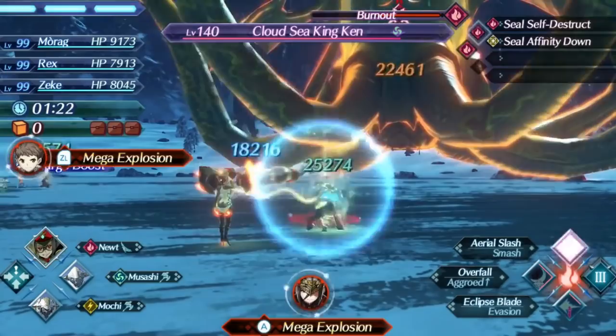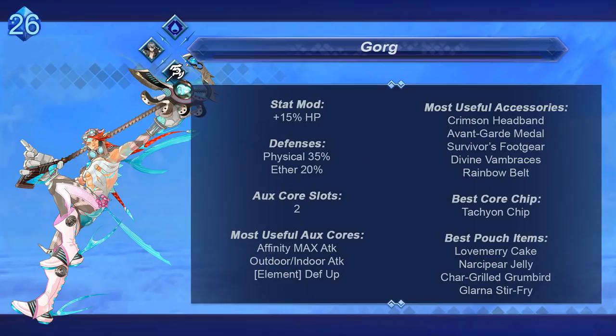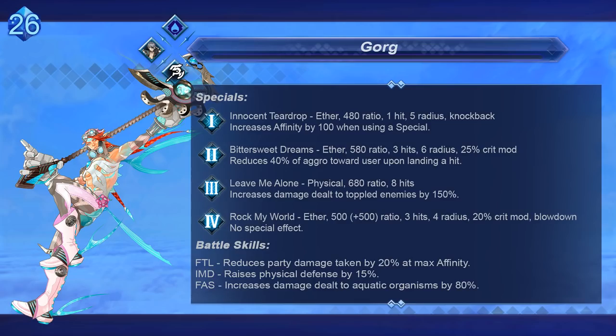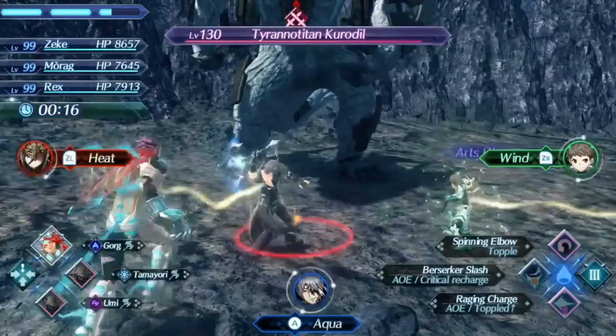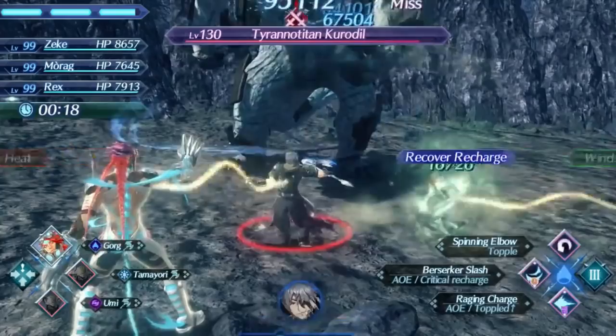And since we love blades thinking of party-wide damage reduction at max affinity, here we have Gorg. In addition to being a Jojo character, Gorg is one of the tankiest attack blades in the game and spreads that tankiness to his allies. Gorg's FTL ability reduces all party-wide damage taken by 20%, and there's no distance restriction on it. This makes it slightly more reliable than the Newt passive, and Gorg is a bit better as a blade outside of that. Being an axe-class blade, he can infinite arc cancel on Zeke, and also has a critical recharge arc for decent damage, and can hit the rare aquatic enemy even harder for 80% more damage.